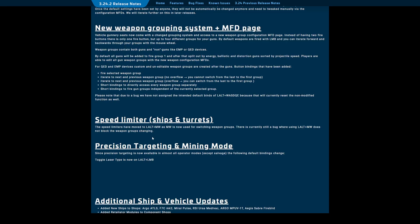Speed limiters have moved to Left Alt and mouse wheel, as mouse wheel is now used for switching weapon groups. There's currently still a bug where using Left Alt and mouse wheel does not block the weapon groups from changing. Thankfully I don't fly with mouse and keyboard, but if you do, that is good to know. I fly with a HOTAS, so I have enough triggers on my joystick — I don't need to worry about it.